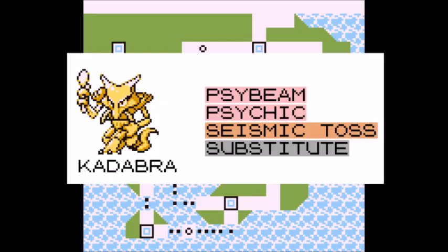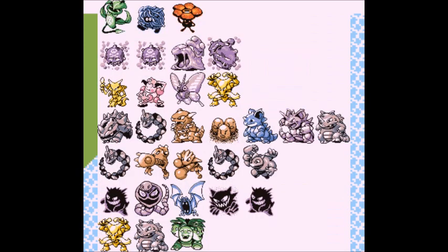A good moveset for Kadabra would be Psybeam — good power points and solid damage. Psychic is its go-to move, with far better damage output and a chance to drop the opponent's special. Seismic Toss is also helpful, doing level-equivalent damage for a more balanced output. Substitute is another go-to move, enabling Kadabra to withstand most attacks that aren't physical. Kadabra will do best against Erika, Koga, Sabrina, Giovanni, Bruno, Agatha, and Blue's Alakazam, Rhydon, and Exeggutor.